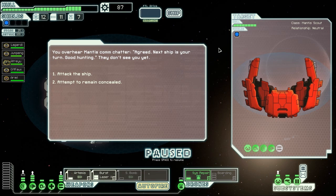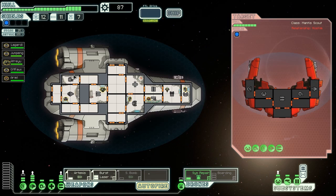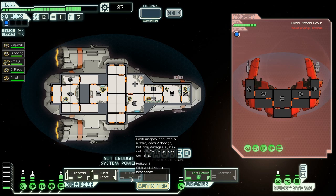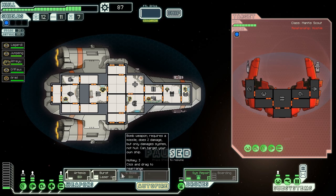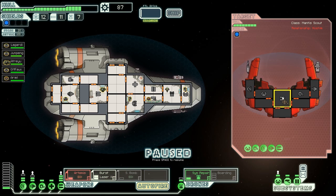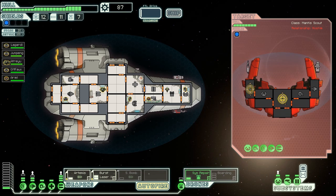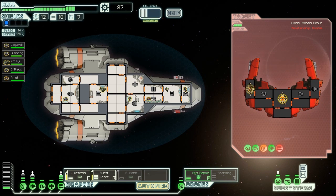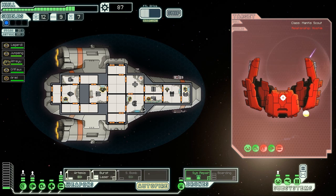Mantis calm chatter — 'Agreed. Next ship is your turn. Good hunting.' They don't see me yet. I guess we're going to attack it. Pause — what if I use the bomber core? It requires a missile, does two damage, but only damages systems not hull. I don't want that then. I really want my boarding drone. Doing some damage — I got my system repair drone up so that's okay.